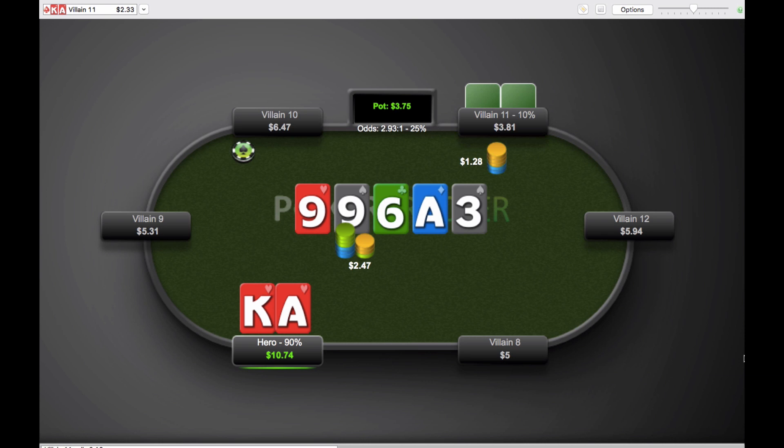Calling the turn and calling the river here is going to be a slightly losing play, even against this kind of player at the micros. And as you can see there, he did have the trip nines.